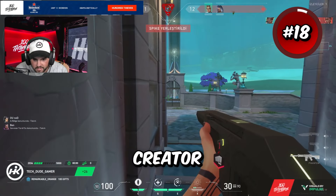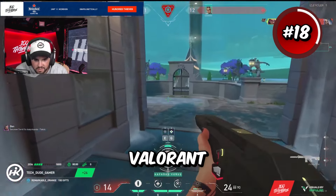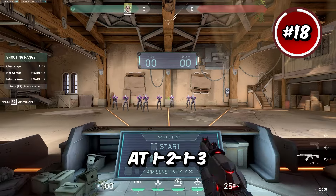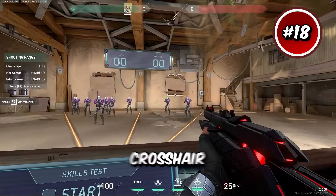Up next we have Hiko's crosshair. Hiko is a content creator nowadays but he was once one of the best CSGO players in the world and even a good Valorant professional. He runs outlines off, center dot on at 1-1, inner lines at 1-2-1-3, and outer lines at 1-5-2-4. This is definitely an old man crosshair.